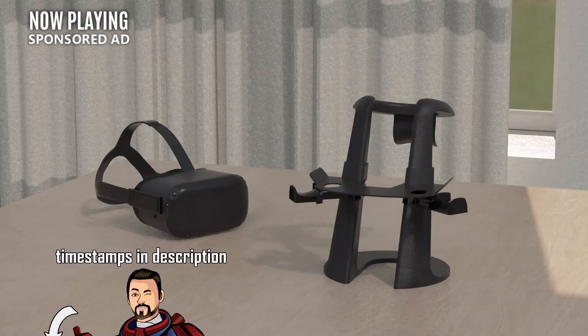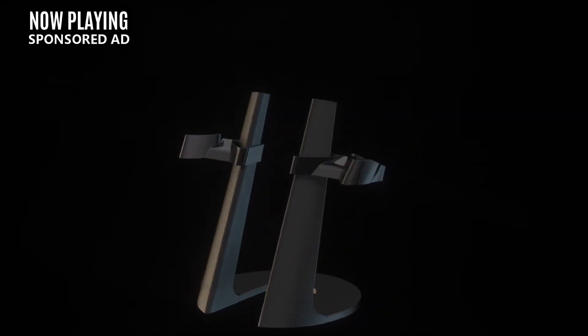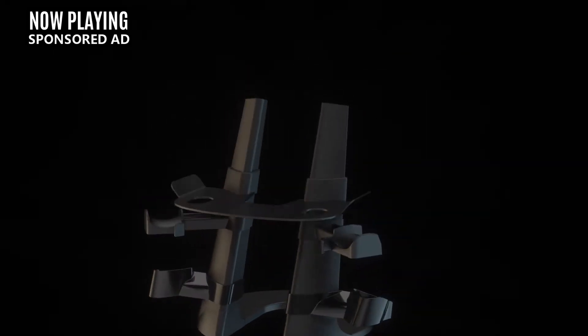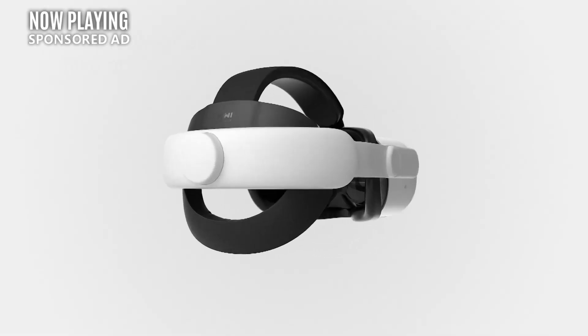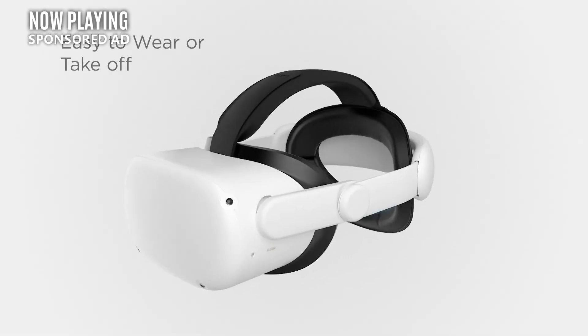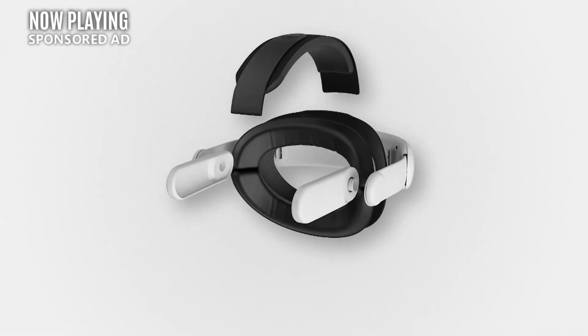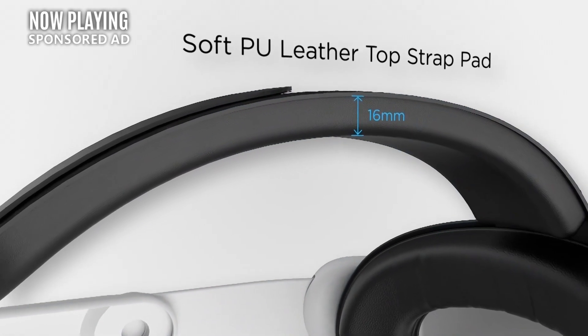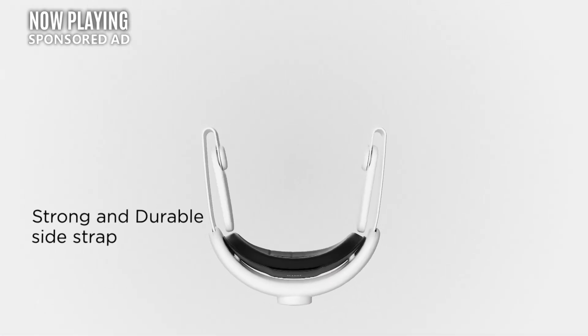This video is sponsored by Kiwi Design, my favorite site for VR accessories. For years now I've been using everything from their pulley systems, headset mounts, controller covers, replacement facial inserts, and most recently their Quest 2 Elite Strap with Battery Pack. Not only will it give you an extra 3 plus hours of game time, but it's super comfy and extremely durable. There's a link to the Kiwi site in the description — use discount code Mateo311 for 5% off and to help support this channel.